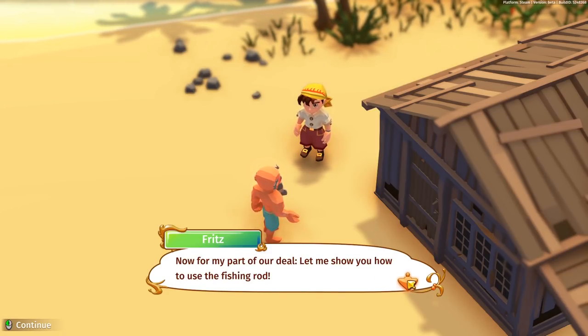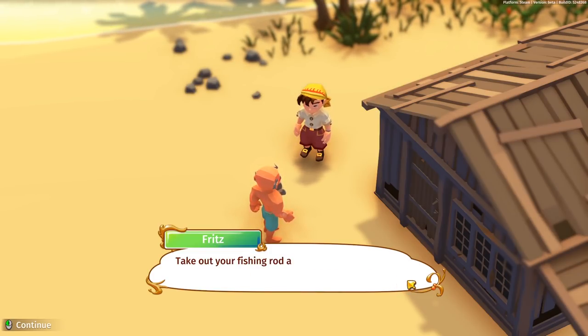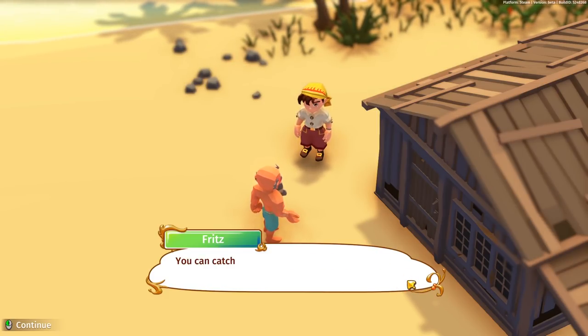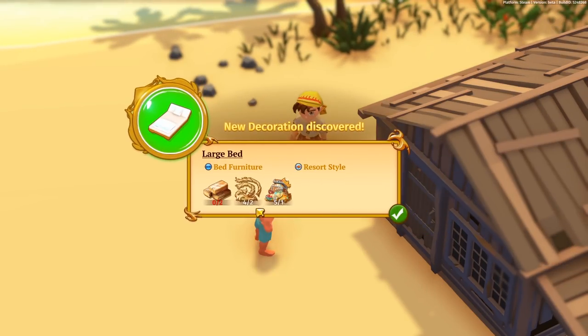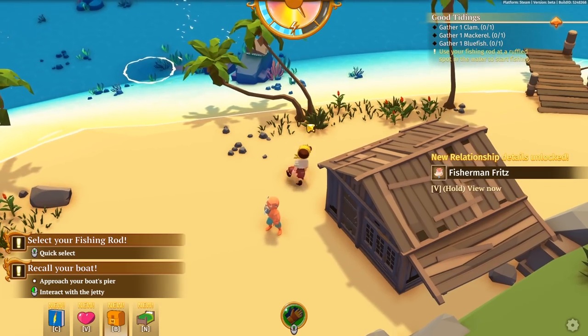Fritz says: 'Now for part of our deal, let me show you how to use the fishing rod. You see this ruffle spot in the water? It marks the spot in which you can get a fish.' So any area in the water where there are little circles coming out, you can get a fish through there. Looks like we can also make a large bed for him - it's a resort style. There are many different styles for everybody so you can tell what their style's like. He might be more of a resort fisherman.